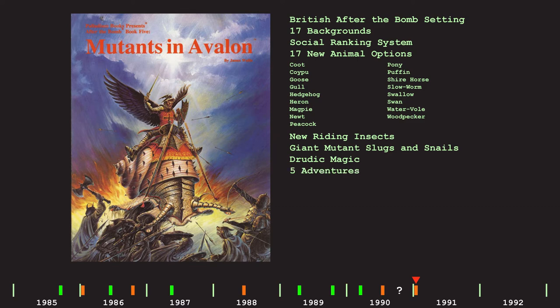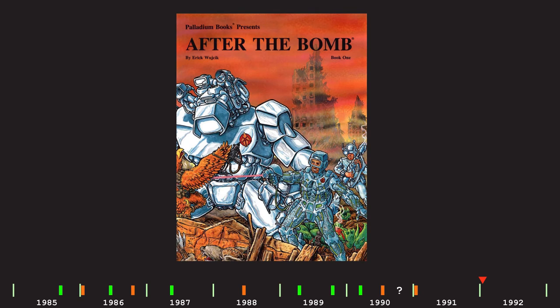But now onto January 1992 and the fifth printing of After the Bomb, which, like the previous two books, has now dropped the TMNT branding from the cover, rebranding it simply as After the Bomb Book 1. But it is otherwise the same.